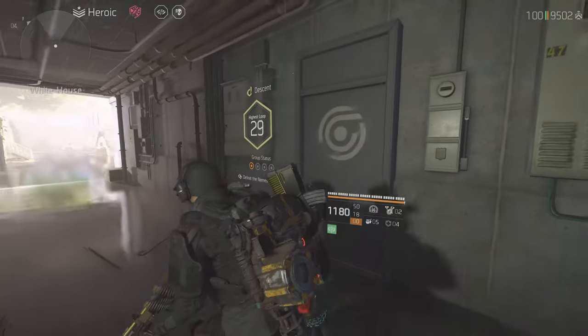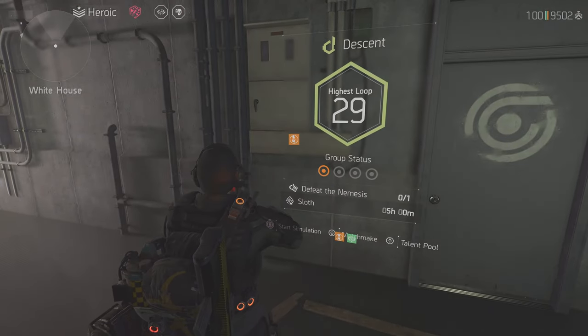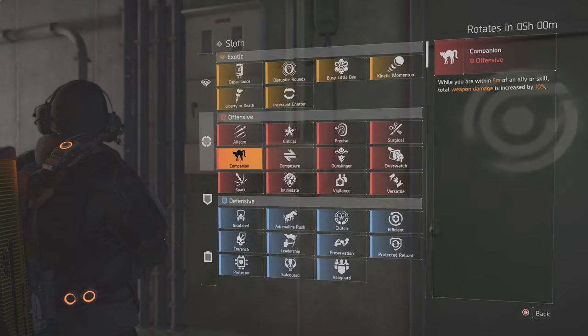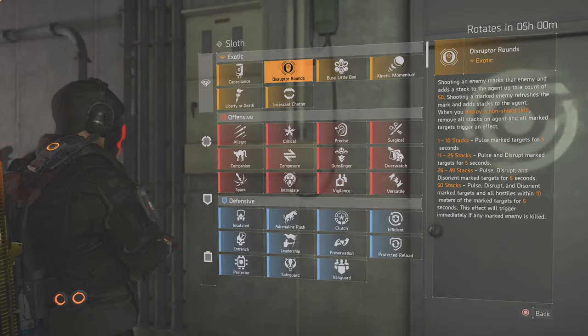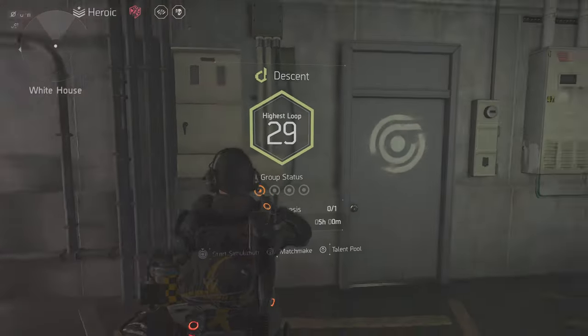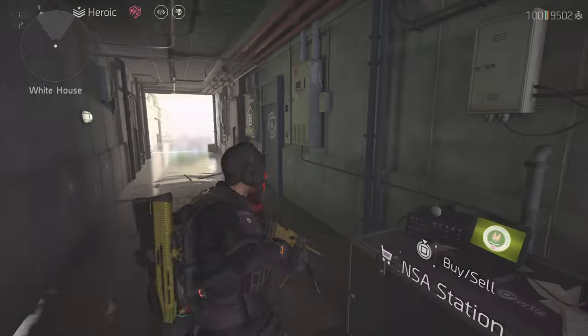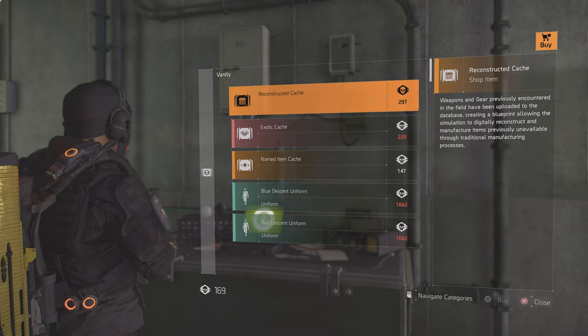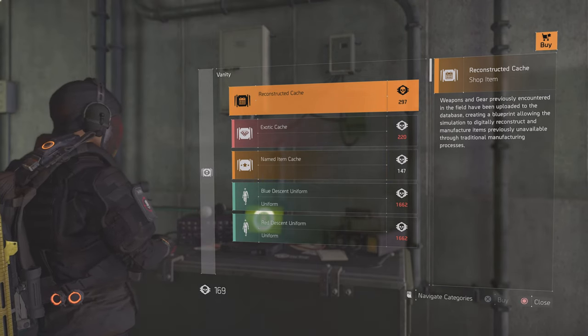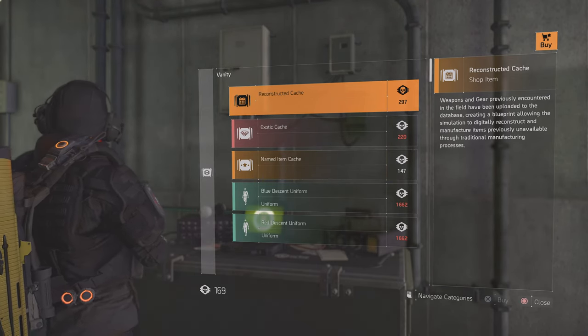And how do you get this? You need to play Descent, right here. It's like a rogue-lite game mode. If you do this, you get NSA points by killing named enemies in the Descent. And with the NSA points you can get these reconstructed boxes. I'll put in some gameplay showing how I got really nice items.